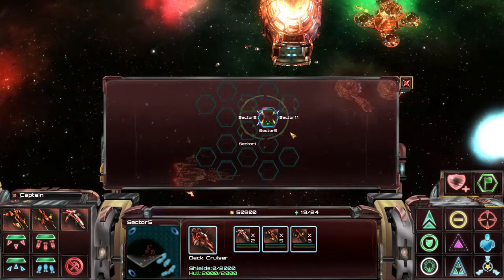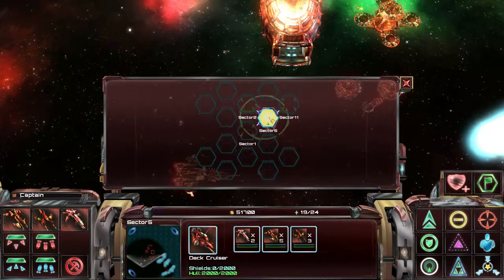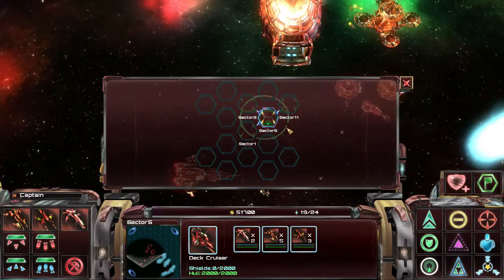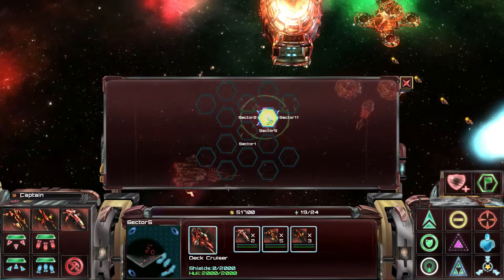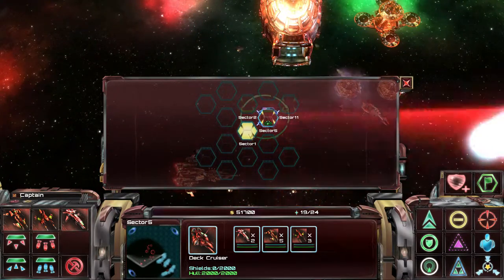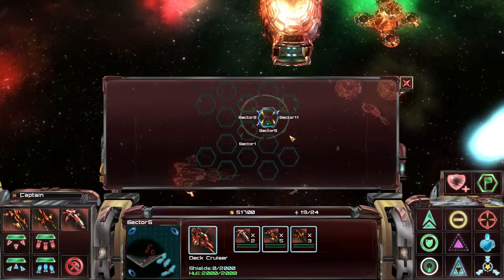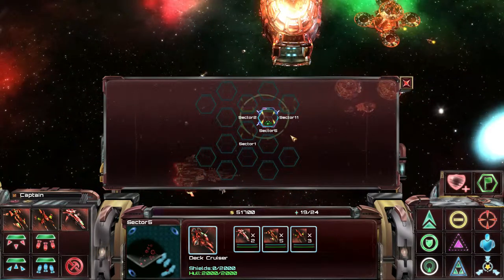In this game, there is a mechanic called command radius, and that means that you can only directly command your ships in a one sector radius around your point of residence. So that means that you can command your ships in this sector, this one, this one, this one, and if we had one over here, you would be able to command it in that one also. This is important and we will see why in a future video.